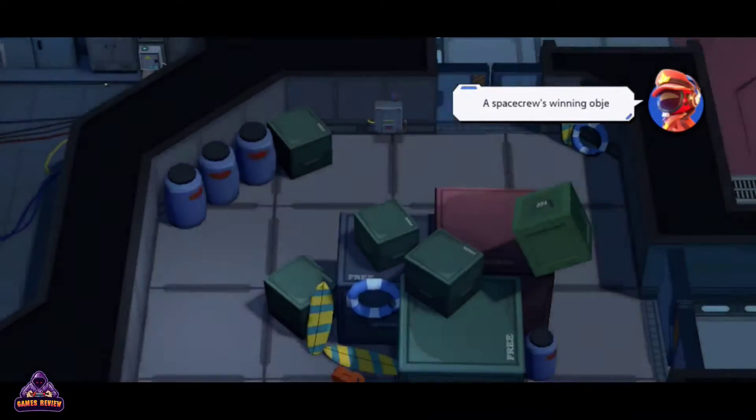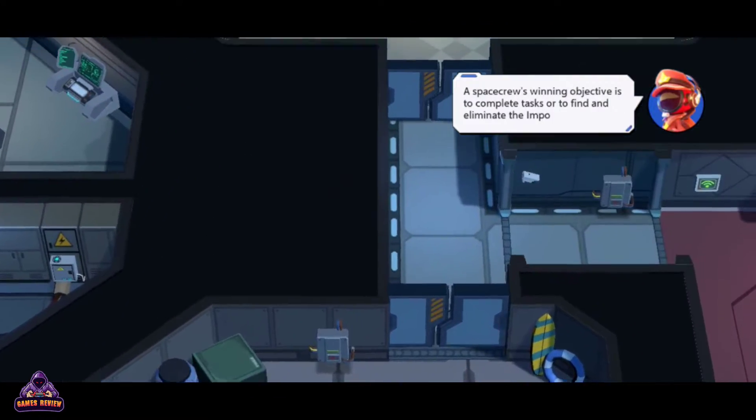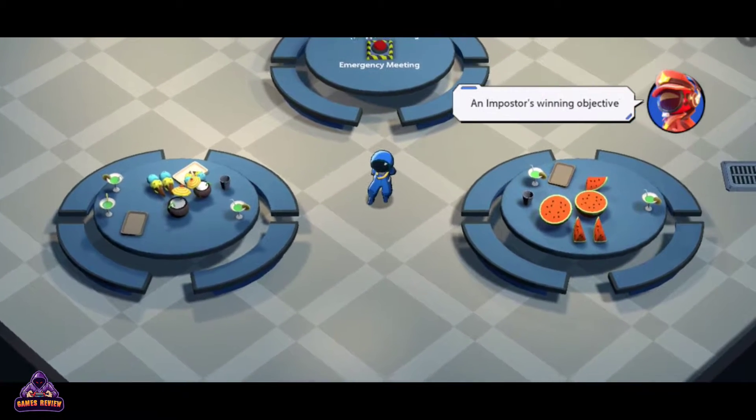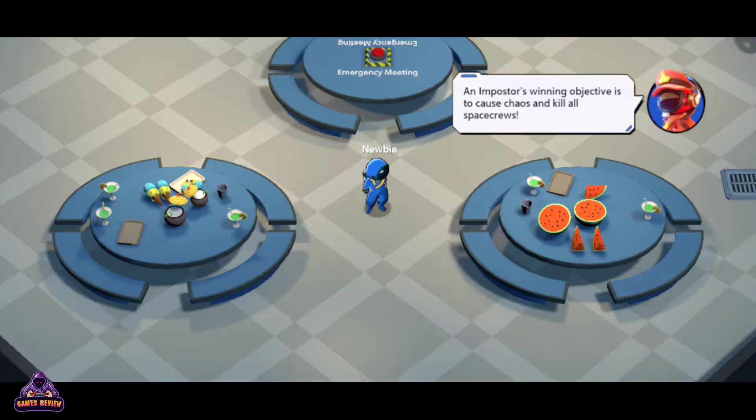A space crew's winning objective is to complete tasks or to find and eliminate the imposters. An imposter's winning objective is to cause chaos and kill all space crews.